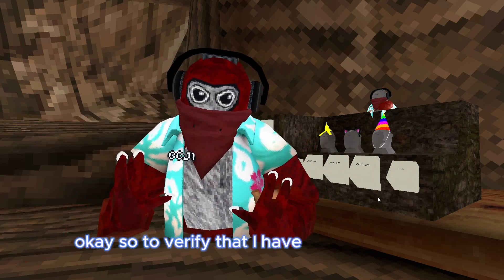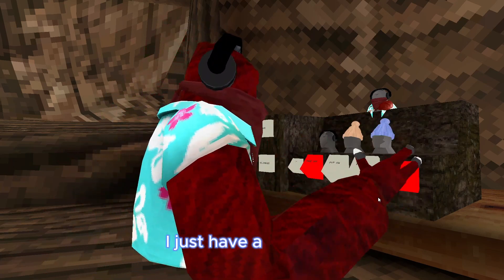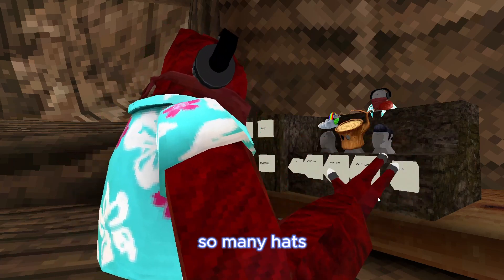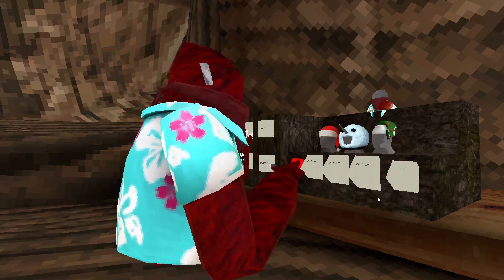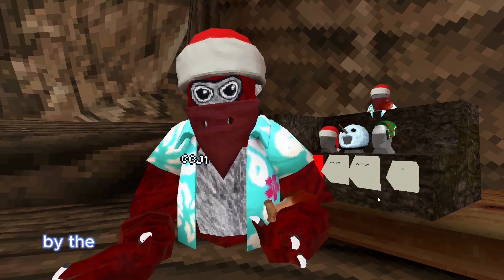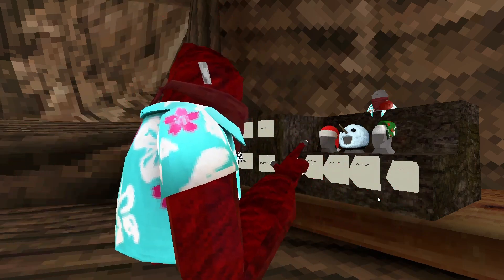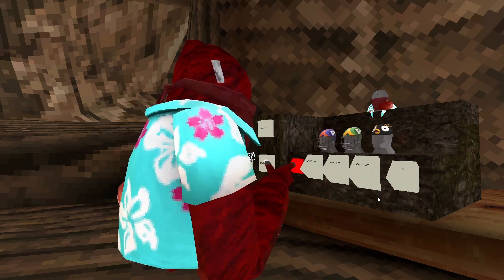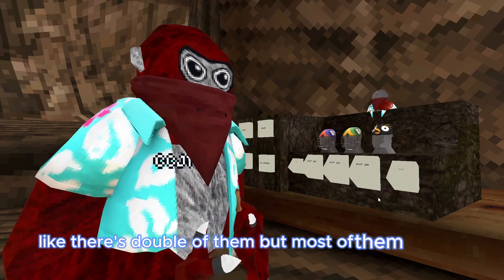So to verify that I have every cosmetic, I'm just going to go through the hats and cosmetics and all that. As you can see, I just have a bunch of hats — so many hats. And look, I can just put any one on that you want. By the way, this is client-sided, so only you can see it, not other people, unless they have this mod. Any cosmetic you want. Some cosmetics are a little bit glitched, like there's a couple of them, but most of them are fine.